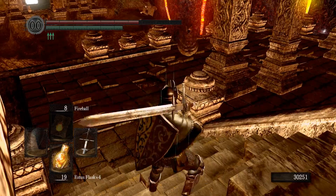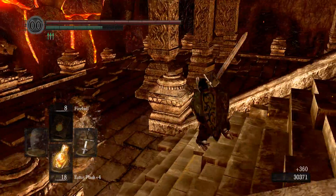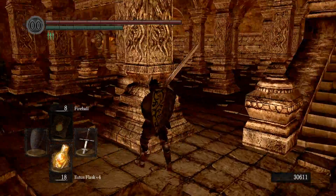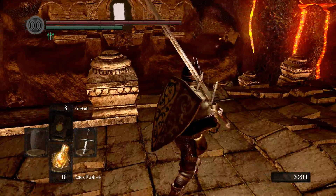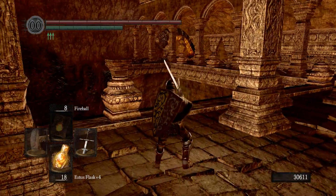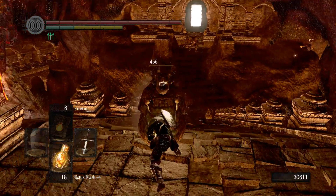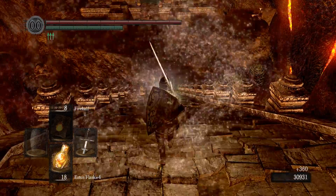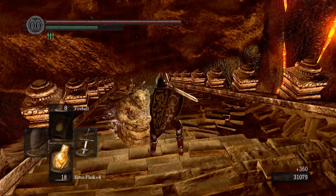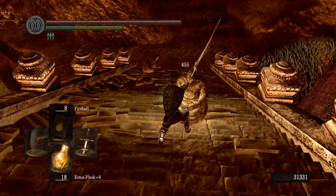There's these little testicle-looking things - I'm killing them in a single hit! There's that worm creature, that hideous thing. I'm not even going down there, it's a waste of time. I can't remember what items they dropped.